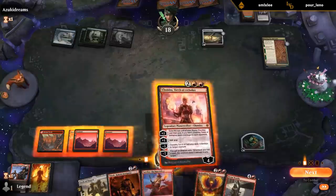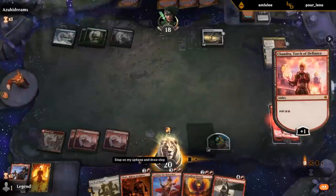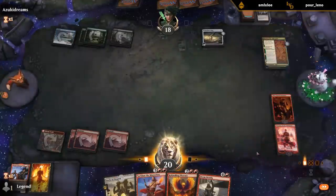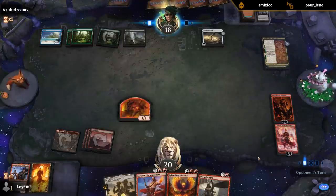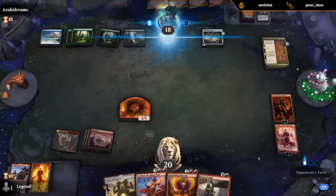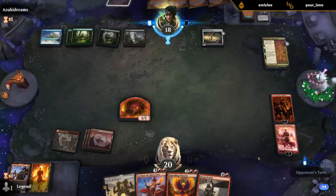If they kill Chandra, I'll probably just use Sarkhan to make a dragon token. Then the turn after we can attack with Tybalt and Sarkhan. I imagine Phoenix is also going to be quite good in the matchup, unless they've got a big Reach creature which we can maybe kill with Deem Worthy.